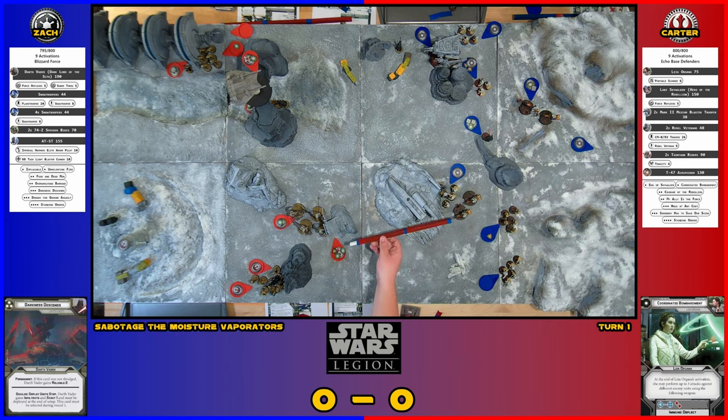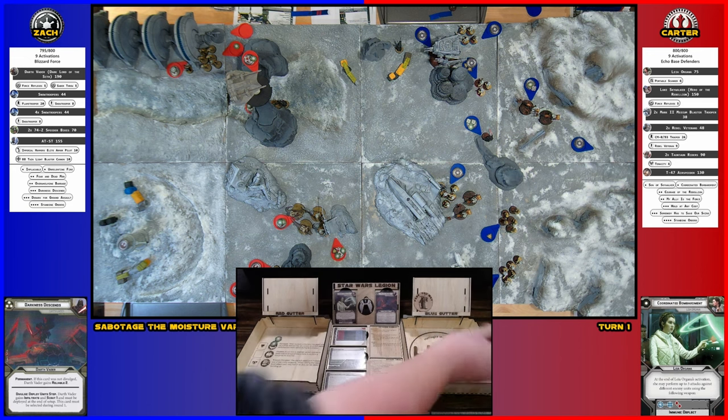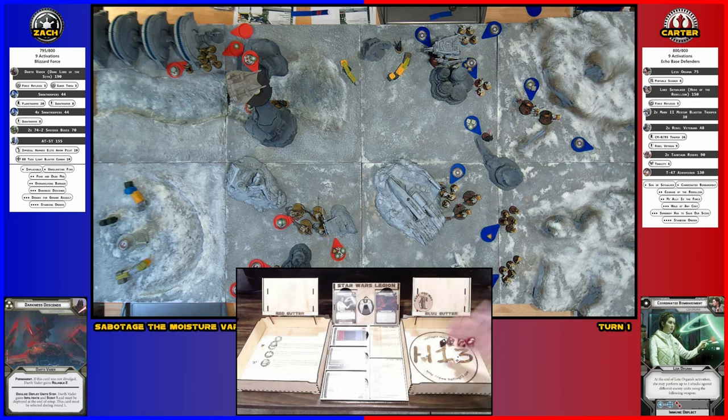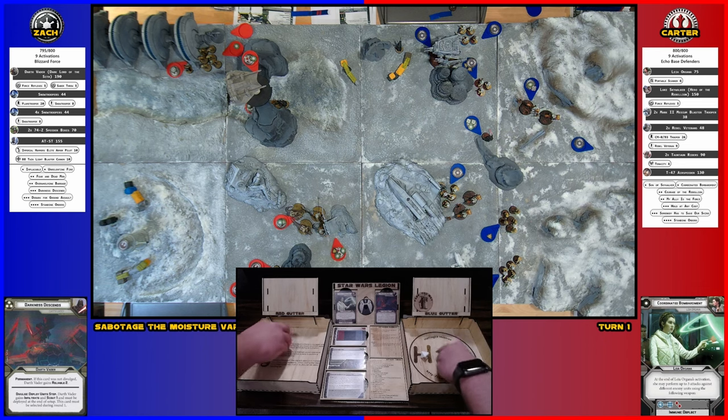I'll take a shot at the Tauntauns. Roll two defense dice — that's two defense. Take those out, then roll. Five hits. Two for cover, two for cover — I'll dodge one. I had only one dodge left because I had to spend one; the crit went through. I'm going to spend both my dodges to roll for one, and they block it — I successfully did no damage, but I wasted your dodges, so other things that shoot have a better chance of hurting them.